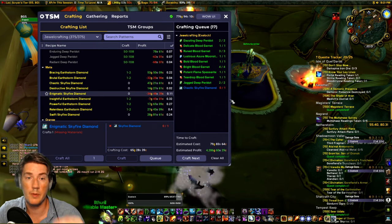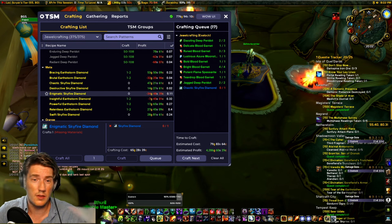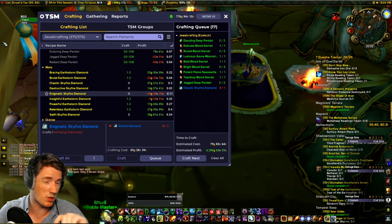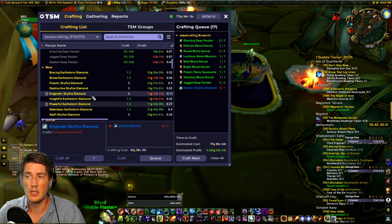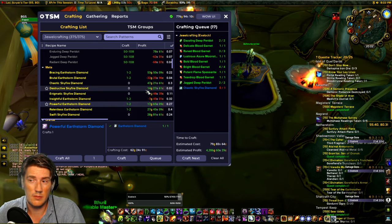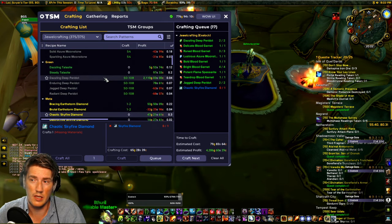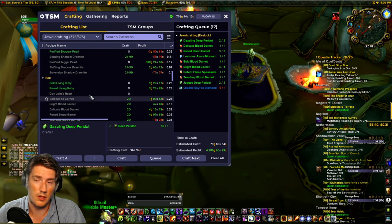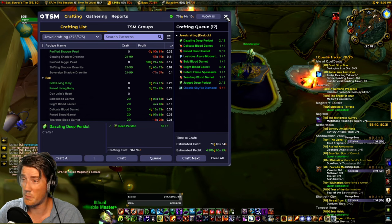In addition to material flipping, crafting professions still offer a lot of profit potential. There are still people playing the game — they're raiding, gearing alts, doing whatever you can do in World of Warcraft. Even if you're at the tail end of an expansion, many players are still optimizing their characters. As you can see here, I just opened my jewelcrafter. A lot of the meta gems are selling for pretty decent profits, though this varies throughout the week. Some of the rare gems are also selling for a profit relative to the raw gems, and you can probably make gold with prospecting. Same case for consumables and bags — we'll see that the bags in tailoring are just absolutely wild right now.